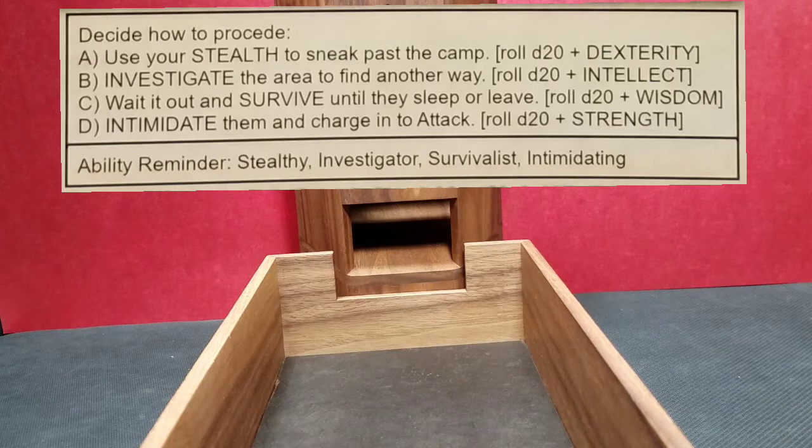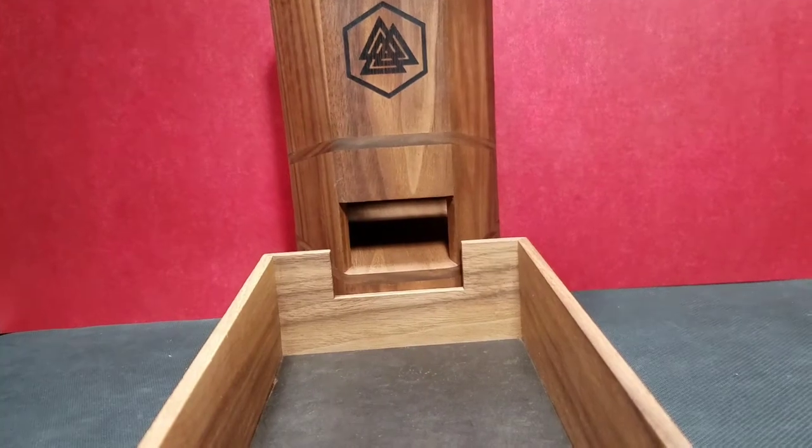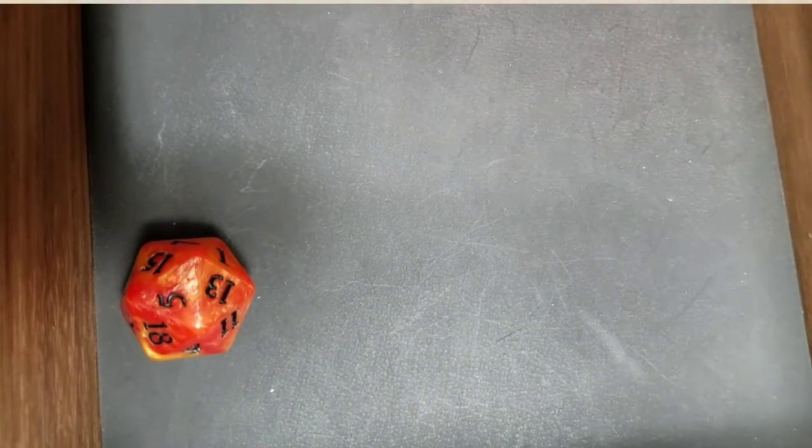I'm going to try and use my stealth ability because I have a plus one to dexterity, and I'm going to use my Nimble ability again today to add another plus two to the roll — so in total plus three to whatever this d20 says. We're going to need it because we only come up with an eight.